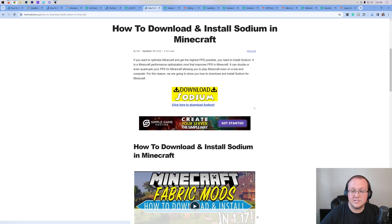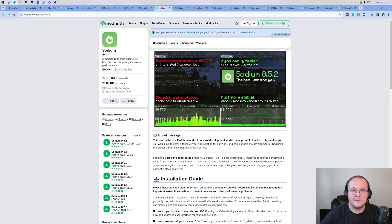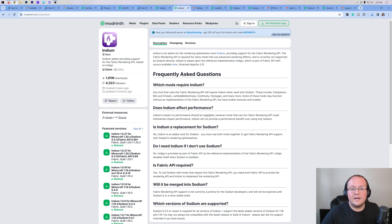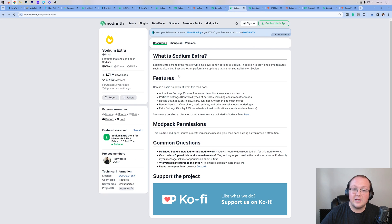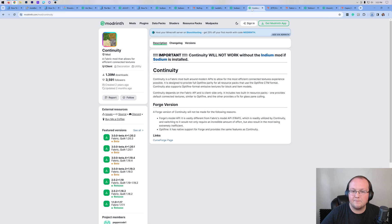Last but not least, we'll need Sodium. Sodium is not only required for Iris, but it's what gives us the performance boost we can expect from Optifine. Click Download, go to Versions, and download the 1.20.4 version. There are other mods worth noting: Indium isn't quite updated yet but will give more performance once it's 1.20.4 compatible. There's also NoFog, Lamb Dynamic Lights, and Sodium Extras — you can download Sodium Extras for a pretty big boost out of Sodium.